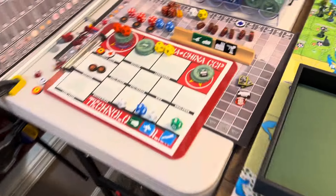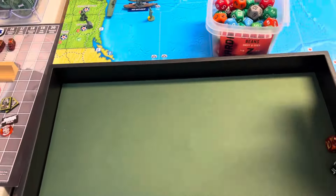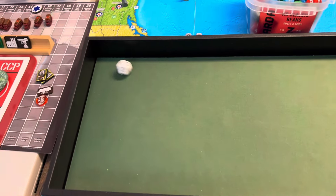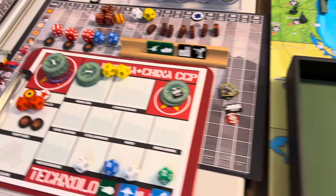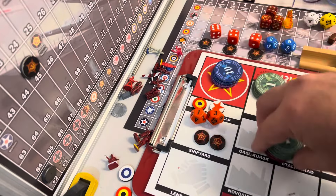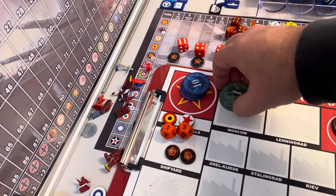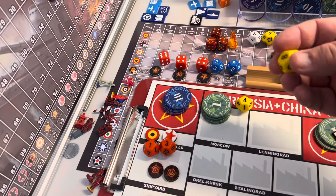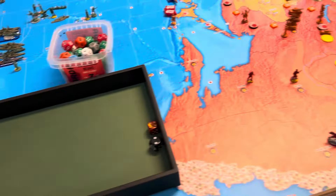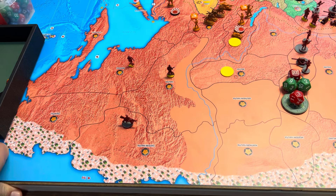Let's look at our cash — and remember to roll our recruitment rolls this time. CCP is a three — five, a miss. Spanish Republicans is a one — two ones. Our cash: we are now up to 45, plus we get three for our cities, so that will be 48. We're going to move up a little bit — probably the last time we do that.